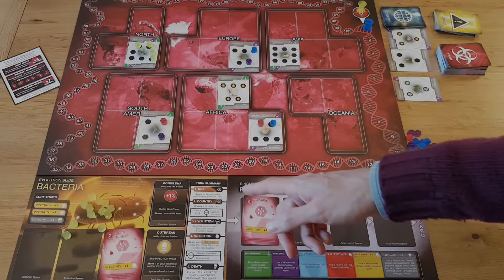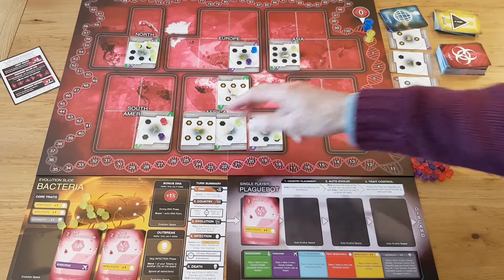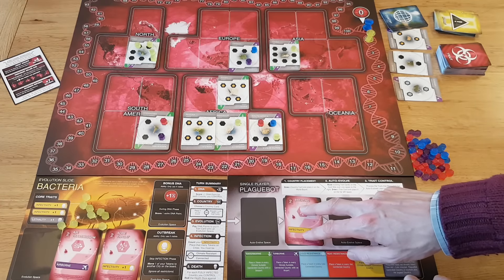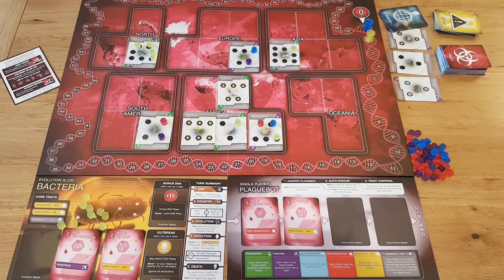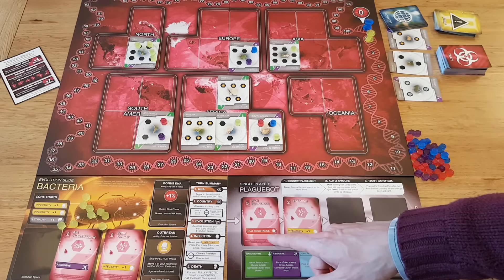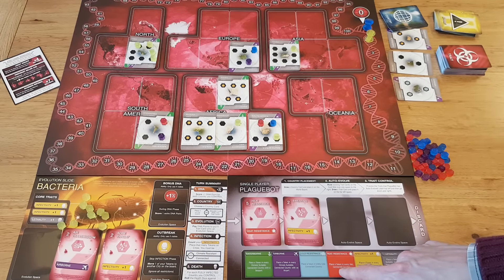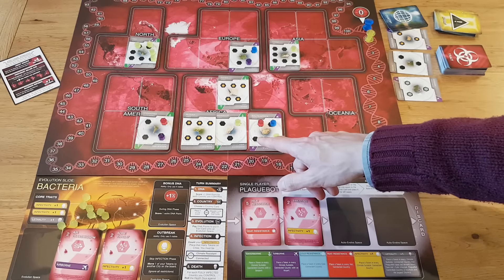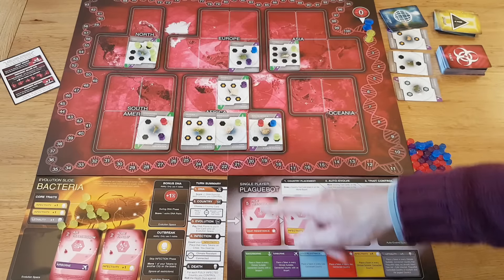We play the human player's turn quickly, and now it's Plague Bot's turn again. Plague Bot draws a country at random — Nigeria, an Africa-heavy game. Next, it auto-evolves. We have a trait card on the mat already, so the existing card moves over one space, then we draw a new card from the trait deck and place it on the left-most space. Now it's the trait control phase and we have two traits to process. We start with the top-left trait, which is heat resistance, then move down and right. Heat resistance means place a token in every hot connected country.